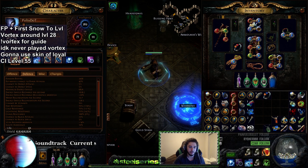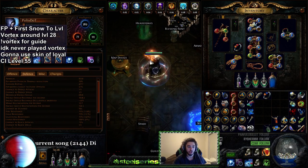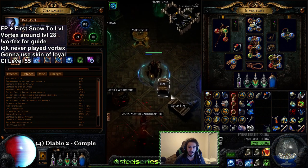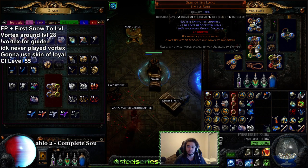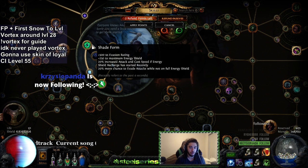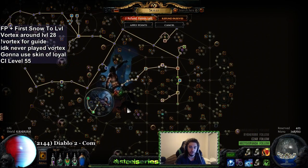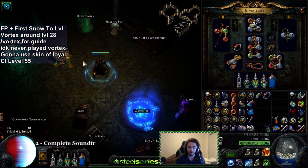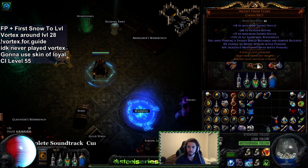Sitting in my hideout I'm at 3.5k evasion and 7k ES at level 60. With flasks on I have 5k evasion — don't worry about the armor — and this evasion is going to go up ridiculously high. The reason why is Skin of the Loyal is insanely OP. I didn't know this, but Skin of the Loyal basically gives 100% increased global defenses. Trickster grants 500 evasion and 250 flat ES, and these all get scaled off Skin of the Loyal, which also gets modified by the nodes on your skill tree.